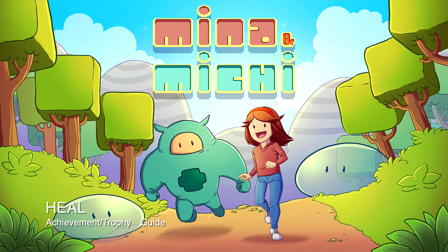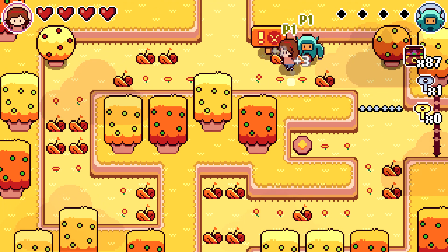Hey everybody, here from thegamiac.com. Here we are today in Mina and Michi grabbing the heal achievement. This is to recover some health. First thing you have to do is make sure you take some damage, and to take some damage you need to encounter an enemy.